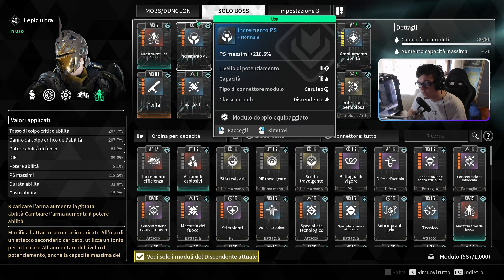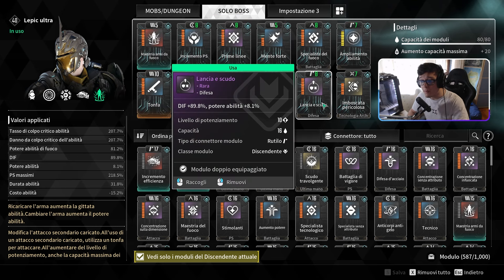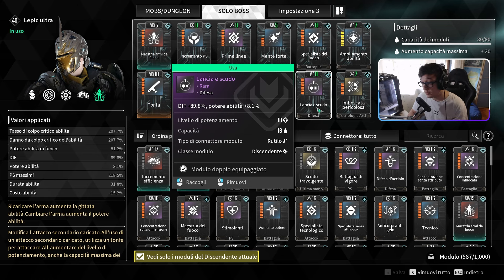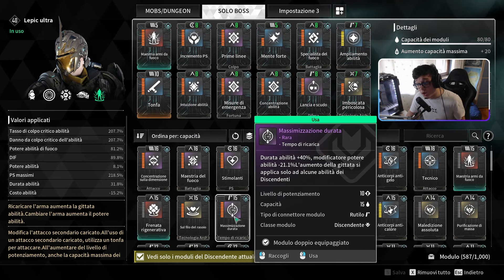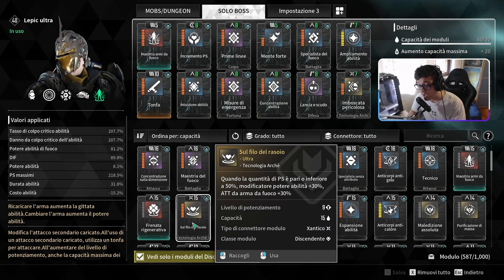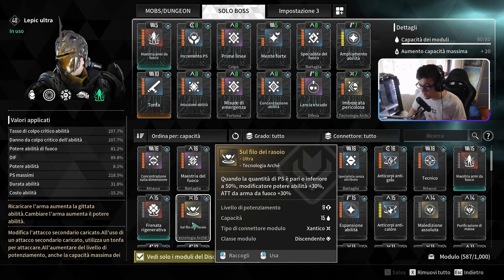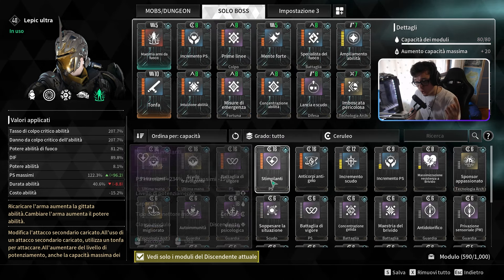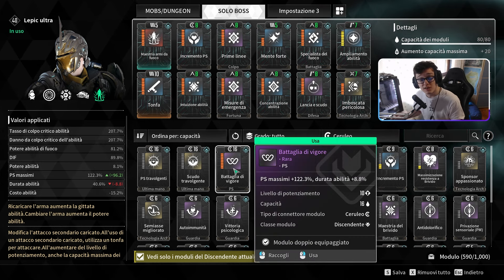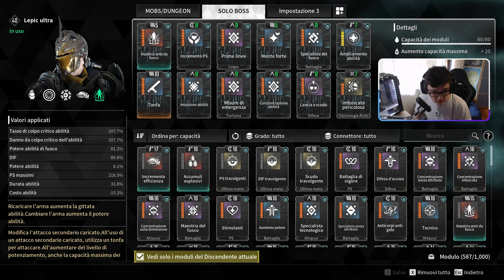Per il resto potete andare full glass cannon. Questa build è un po' più bilanciata: abbiamo l'incremento di PS massimi, un'induzione di costabilità per spendere leggermente meno, e il Lancio e scudo che ci dà potere abilità. Altre mod utili potrebbero essere Massimizzazione durata, che aumenta la durata dell'abilità riducendo leggermente i danni. In alternativa a Incremento PS, potete usare Battaglia di vigore, che dà PS massimi e un pizzico di durata abilità in più.